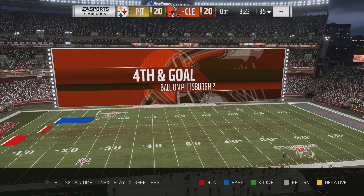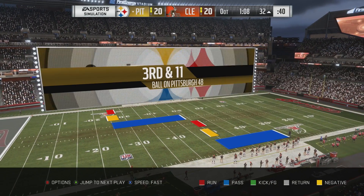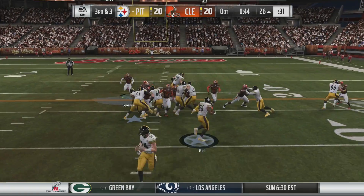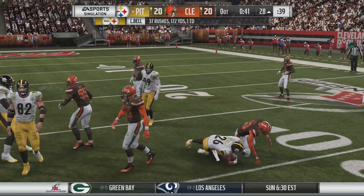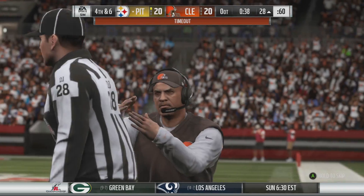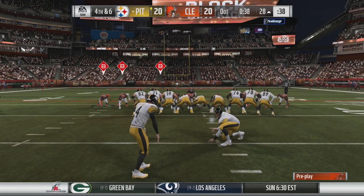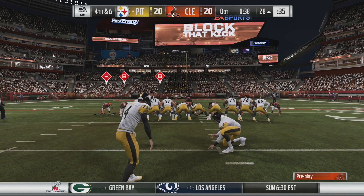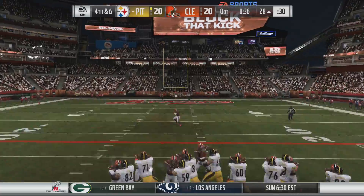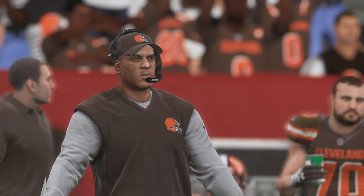Oh my god, we tie the game again! Oh lord — the Steelers defense comes up big. Okay the kick isn't going to be super easy here — I don't think it's guaranteed. If we don't block it, the Steelers are gonna win. Coming in — Mitchell, been on a team with a chip on his shoulder from all the hate I've given him. Come on Mitchell, you can do it boy. My man blocks it — and the Steelers move on to the Super Bowl.